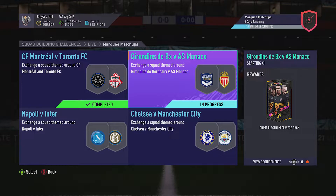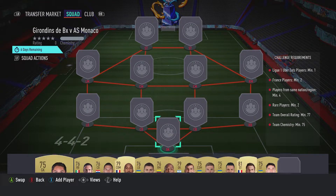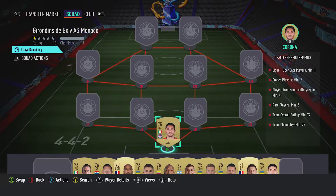Billy Wiz and Gamer are back online and we're doing the De Rondes DBX vs AS Monaco marquee matchups. We get a Prime Electrum players pack back for completing it and it costs around about 8,000 to 9,000 coins. Requires no loyalty, no position changes, so let's crack on and get it done.